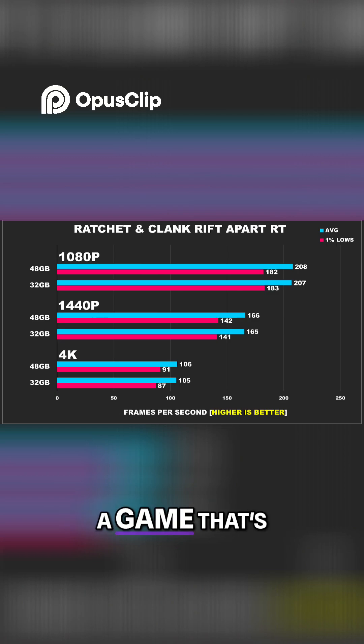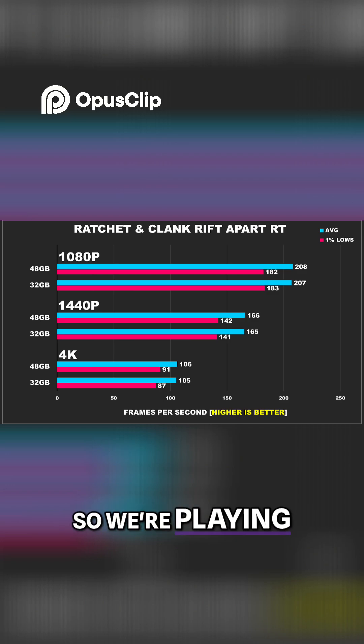Ratchet & Rift Apart is a game that's really well optimized, and this gives us the headroom to utilize ray tracing on high settings without needing to use upscaling or frame generation, so we're playing at native resolution. I thought with ray tracing involved we might see some more interesting results, but as you can see across all three resolutions, there is no advantage of going with 48GB in this title.